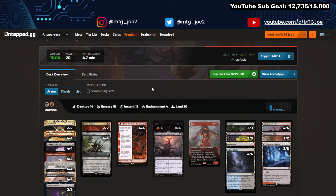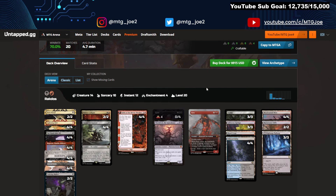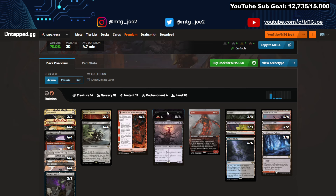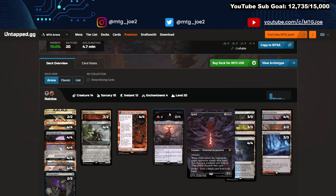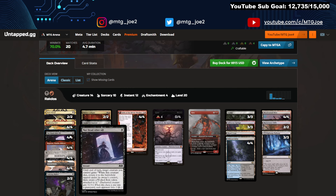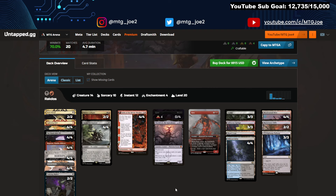Next is the Rakdos Scam deck — kind of the stock list from Modern. Fables, Griefs, Fury in the main. You could probably do with more Fury in this build. Dark Rituals to get out Griefs faster via hardcast. The idea is you evoke the creatures, hold full priority, and then Undying Malice or Not Dead After All to bring them back into play for double value on turn one. You also have Reanimate to get that value early on.